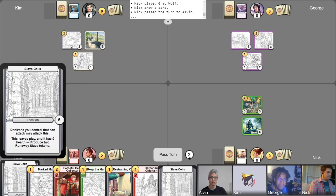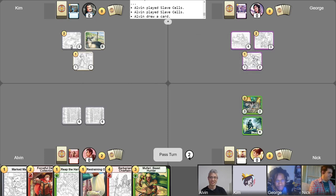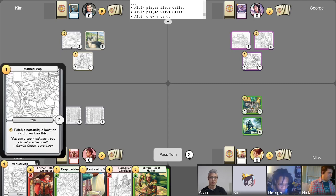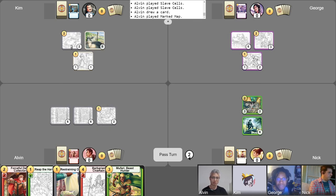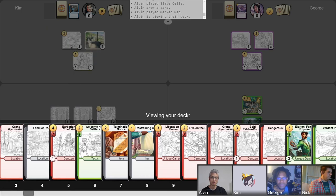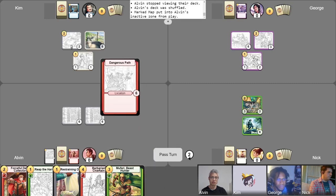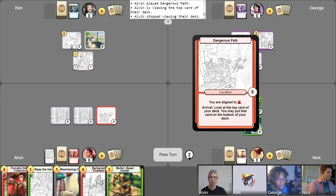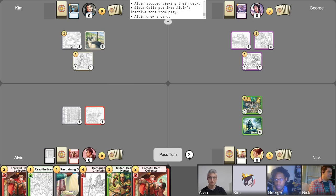Get my gold for turn. I'll throw out a couple locations — they're both slave cells. I'll go ahead and take my free draw. Still struggling a little bit with my alignment, but thankfully I do have a Marked Map this time. I'll go ahead and play that and activate it right away. I'll fetch a Dangerous Path, then go ahead and play my Dangerous Path. I really need to draw into some alignment, so I'm going to abandon one of my slave cells to draw a card. Sometimes you got to do what you got to do.